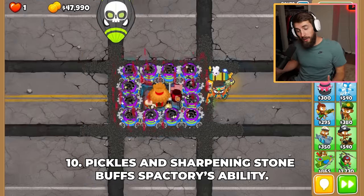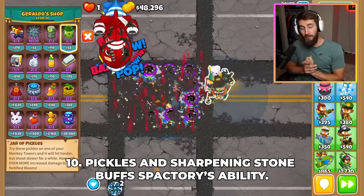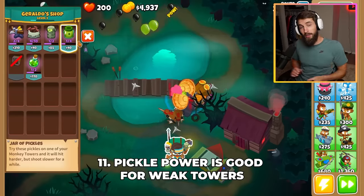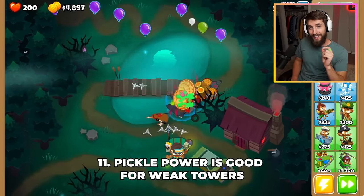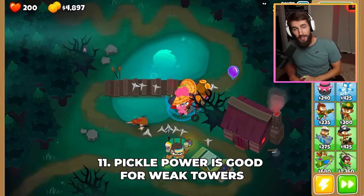Pickles and Sharpening Stone increase the damage of Spike Storms by a ton, which really helps out for ranked bosses. Speaking of Pickles, they add one damage to a tower but reduce its attack speed by 20%, so buy them on anything that does less than four damage per projectile.